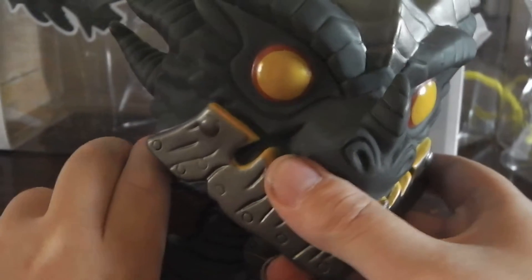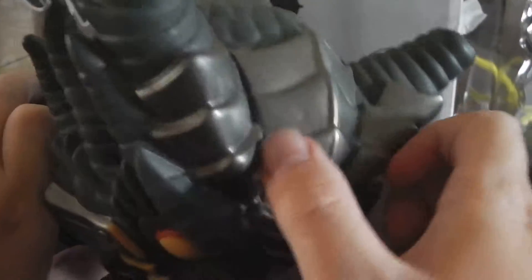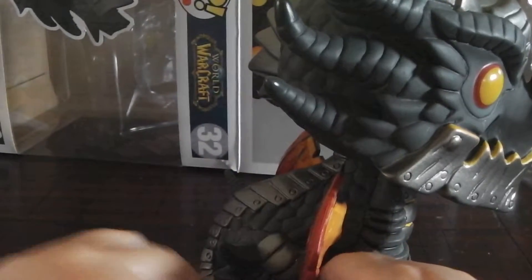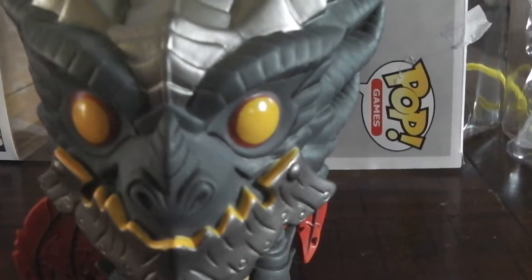Sorry these Funko videos aren't as long as they should be, but there's not really much to review on these little guys because they're just basic. On this figure he's got a charcoalish black and dark silver up here on the back of his head, all the way down to the tip of his tail, and on his legs too. And yeah, that's gonna conclude this review — stay tuned for more.